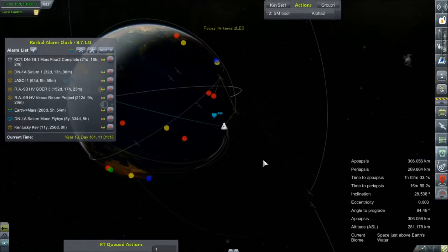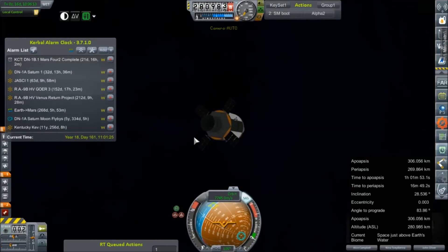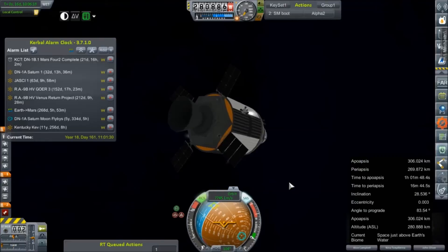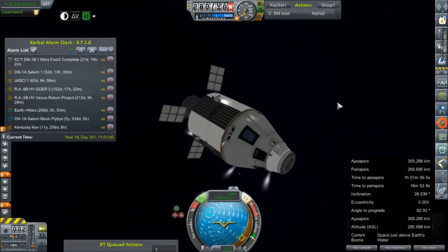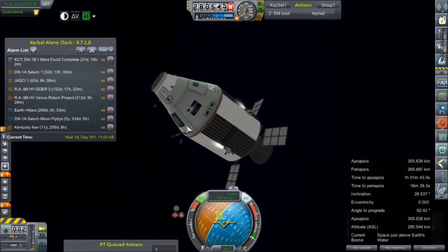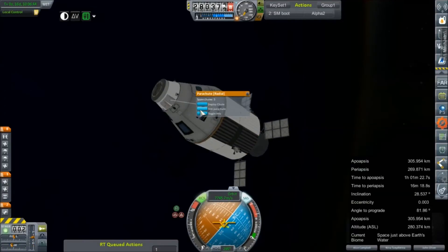I think we're going to go ahead and try to bring them home. We haven't even turned on our Apollo service module engine, and the only reason we're going to boot it up is to try to bring them home, which we might as well do now. But I promised I wasn't going to stretch this out over multiple episodes. RCS works better when you turn it on — half a second or two of absolute panic. You guys have plenty of electric charge. Good to know. Get you flipped around in retrograde.